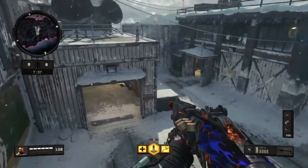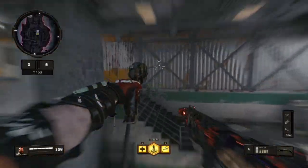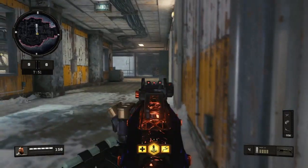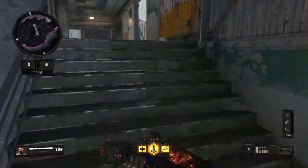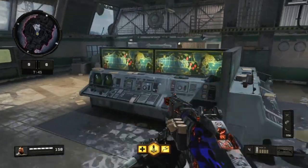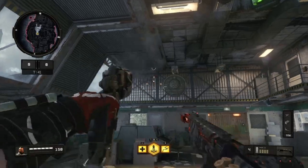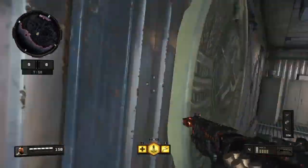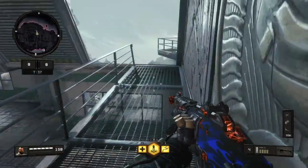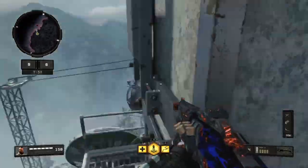Honestly that's about the only spots I ever grapple on this map. I'll grapple through the center just like every other map — you can actually make it all the way across the center and catch people right here. Or you could run and jump right here and use it to get up here very easily. And now you're in this spot — this is a really good spot to be if you have an assault rifle.